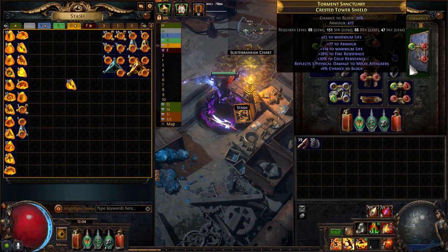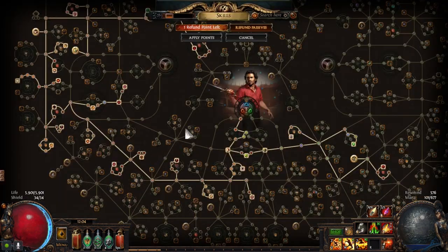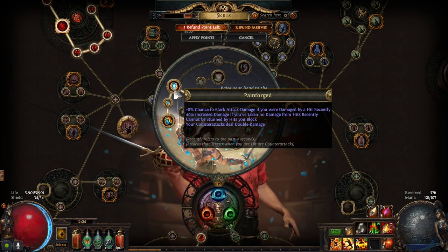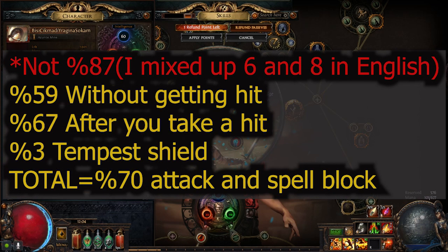So shield — some life, resistances, and block chance. I currently have 59% block. If I get hit by something, thanks to Gladiator, 8% more — so yeah, around 87% block chance. Almost capped.